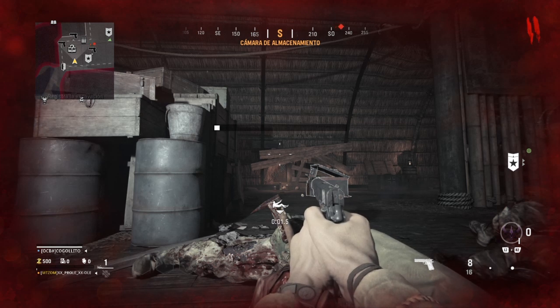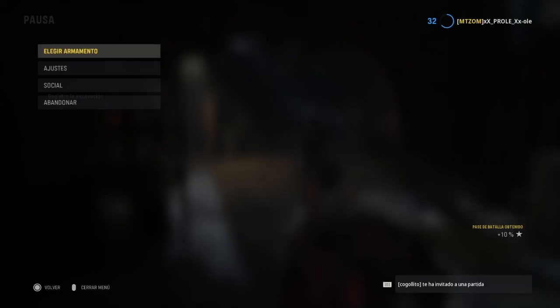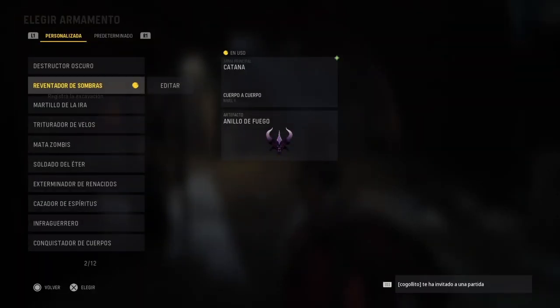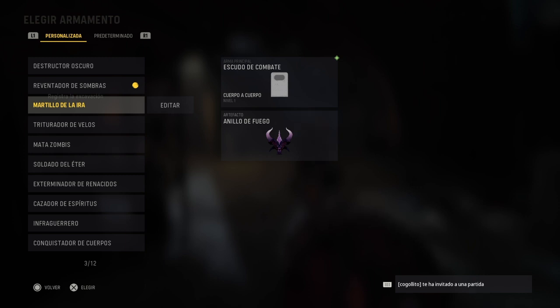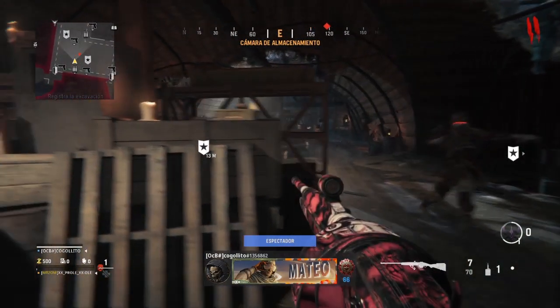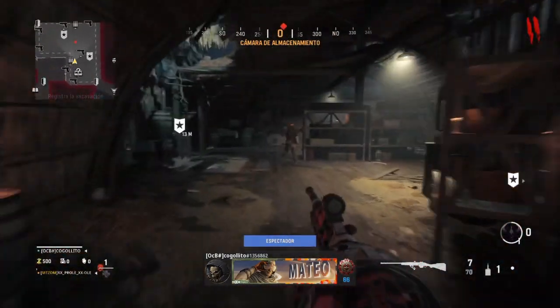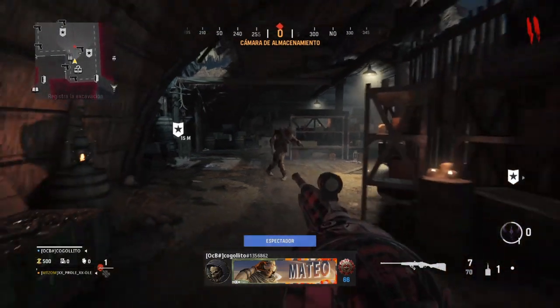Simplemente tenemos que hacer lo mismo: nos dejamos matar en la ronda 2. Ya estoy en la ronda 2, me dejo matar con el zombie. En ese momento veo la cámara de mi compañero, elegimos la clase, nos ponemos en la tercera clase. Le damos a elegir con la X en este caso, y ahora ya sí, mata al último. Y al matar al último, deberíamos de salir con nuestras clases. Deberíamos de salir, señores, con 3 armas.